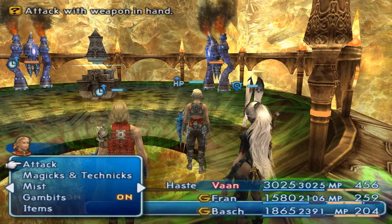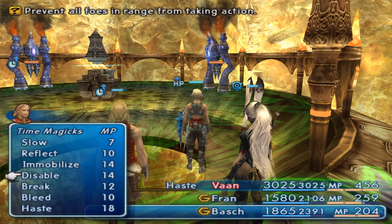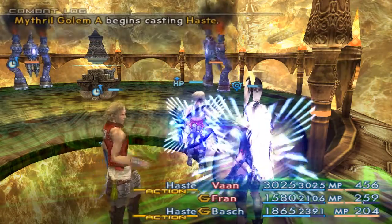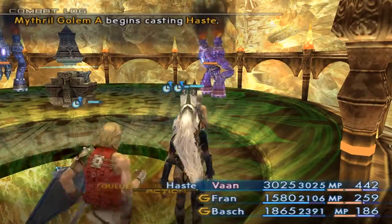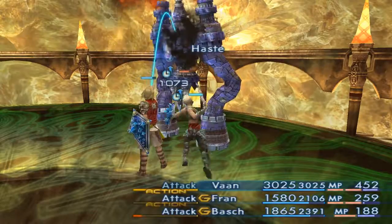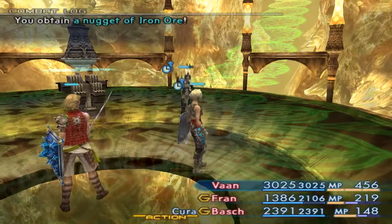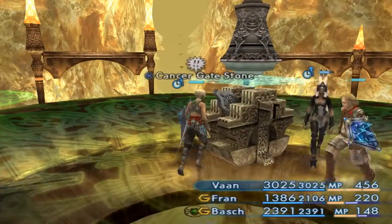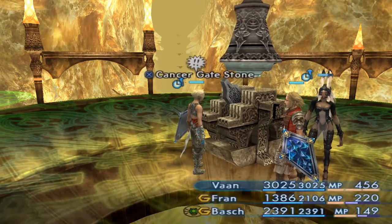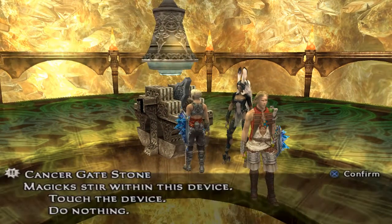Alright, let's do this thing. It's weird that the legs are all bow-legged and stuff. Hit that rock with your sword — that makes sense. Let's throw the switch. Cancer gate stone. Did I throw the switch twice?